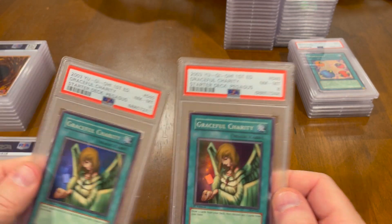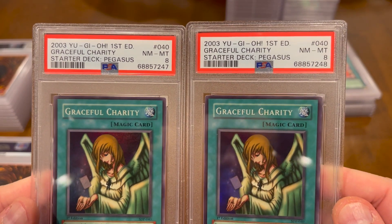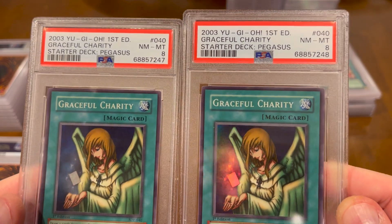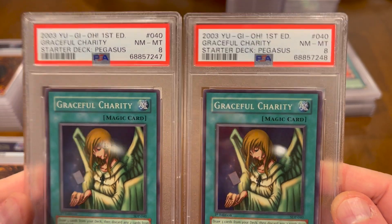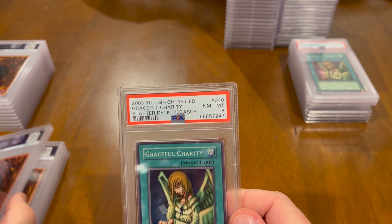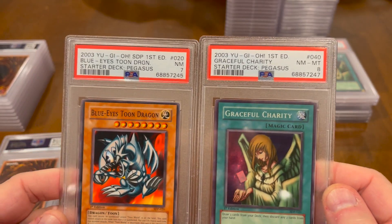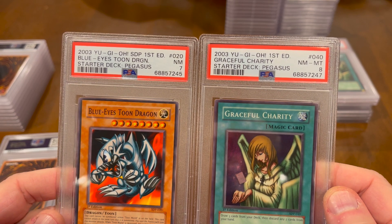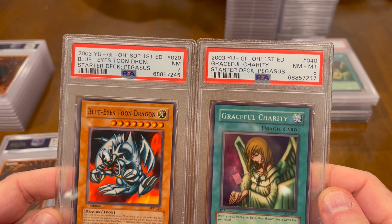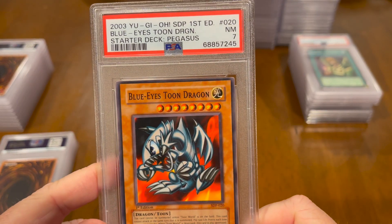There's another one. They did these two the same at least. I sent two in — I had two Starter Deck Pegasus First Editions. So they did both the same. It would be interesting if they didn't. And this one's from Starter Deck Pegasus — Blue Eyes Toon Dragon, First Edition, Starter Deck Pegasus — 7. It's off-center.